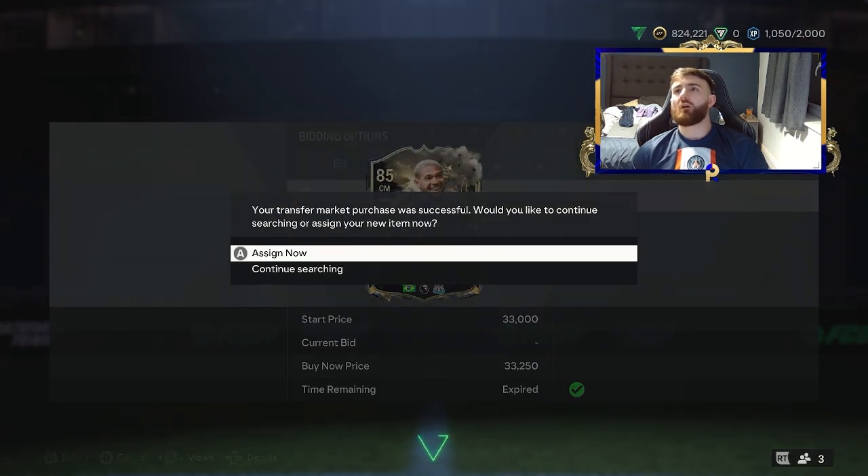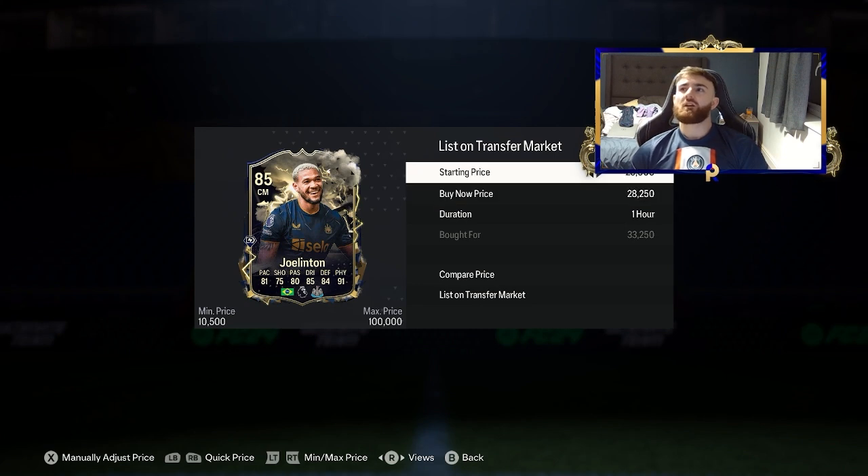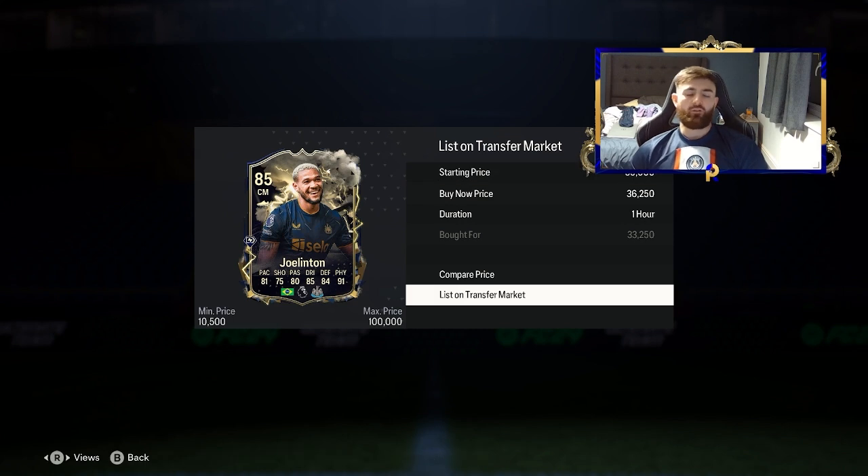We might have got one — we got a 33,250, and you know what, I can actually take that because at 36k, we can definitely push a 36k listing to 36,250. Nice little profit there. I'm not going to complain. We wanted better, but it's a win.